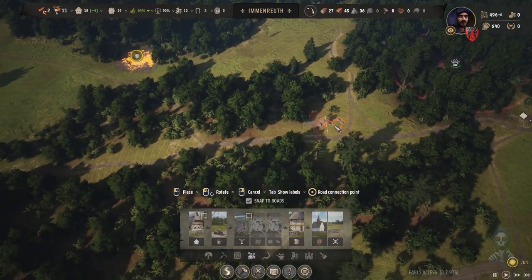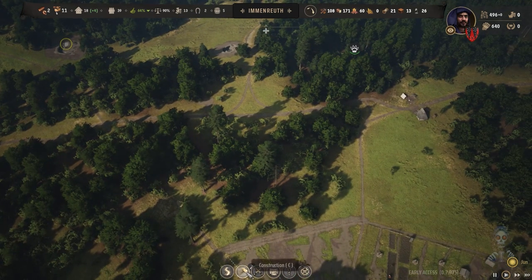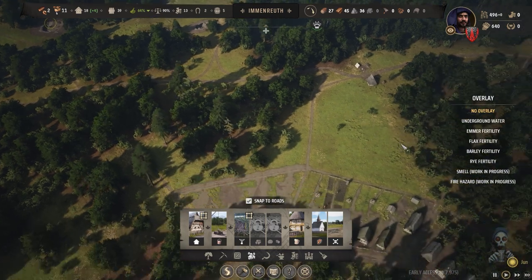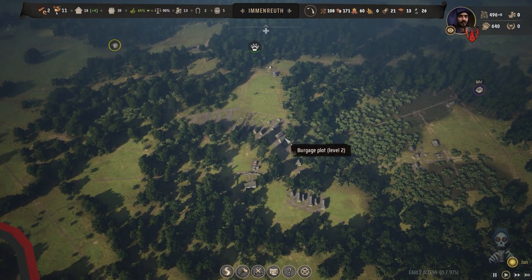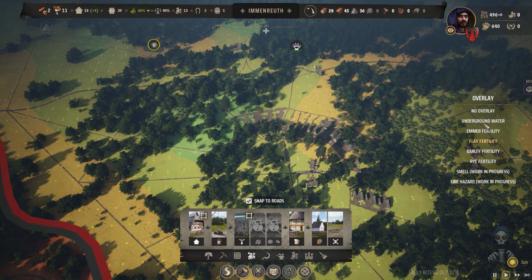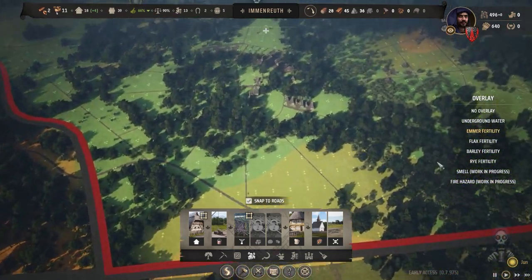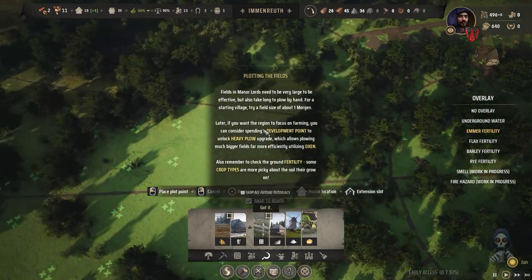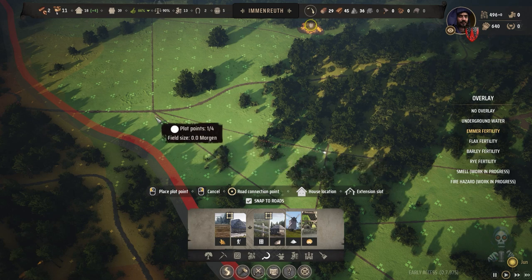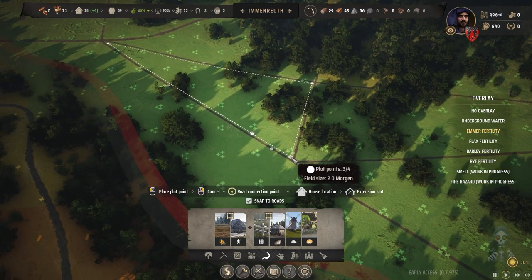We need graves for when something goes wrong in our town. For example, if we have a fire burning some buildings, some people will die in that accident. The body will be left near the building and it will become really bad. With graves, we assign someone to collect the bodies from the accident location and move them to the graves, so we don't spread any disaster or disease through the town.